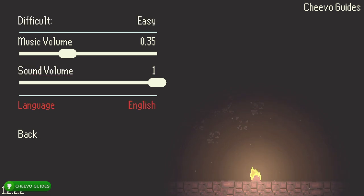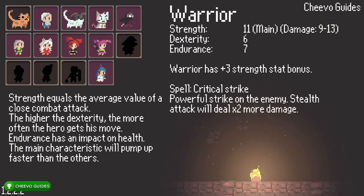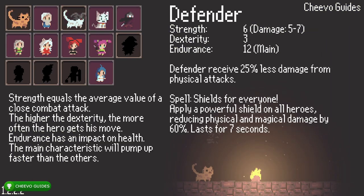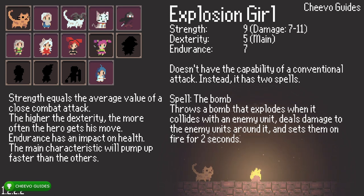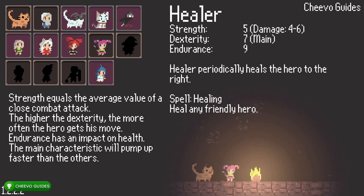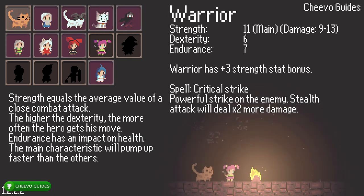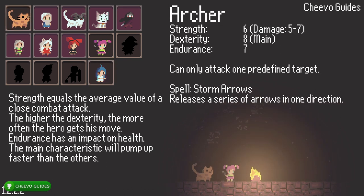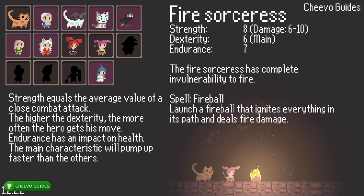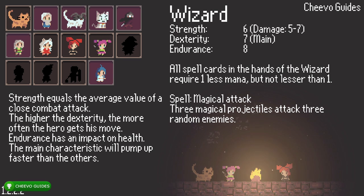Besides changing the difficulty to easy, make sure you go to New Game and not Quick Play. When you first start you're going to have to choose four characters. I just went with the characters with the most strength — the warrior, which is the cat character, and then three of the little girl characters: the one with the white hair, the one with the red hair, and the one with the pink hair. The red hair character is especially important — that's the explosion girl and she has a bomb that does a ton of damage. Make sure you pick the character with the red hair.